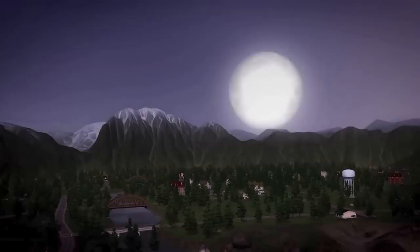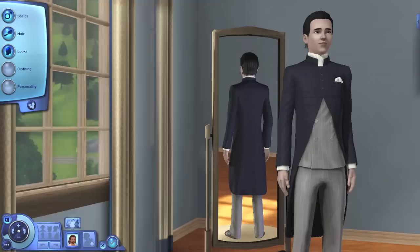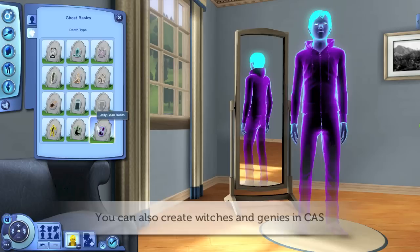The Sims 3 Supernatural brings all kinds of new supernatural beings to your game. Directly from CAS, you can create fairies, werewolves, and vampires. Zombies, however, can only be created with elixirs or through direct zombie contact. You can also create ghosts in CAS, and even choose their death type.